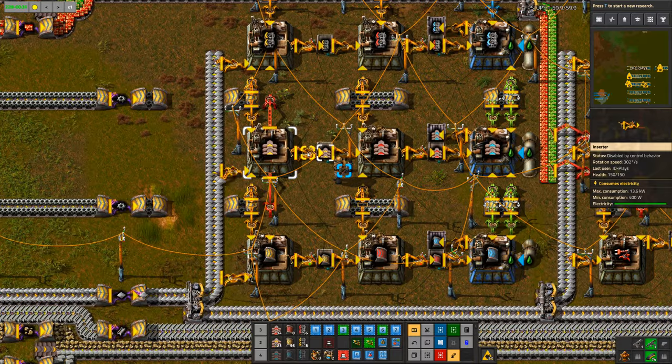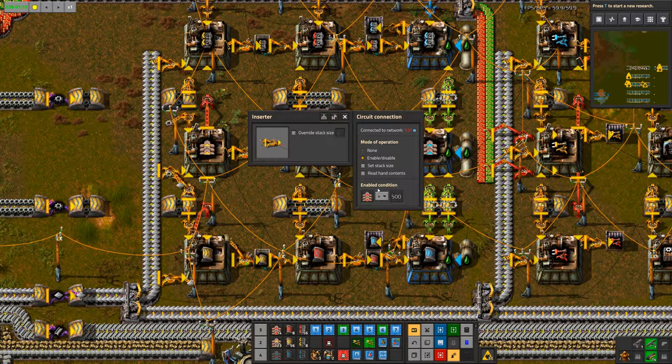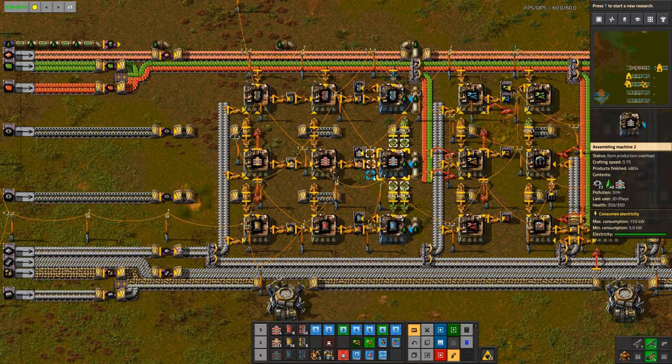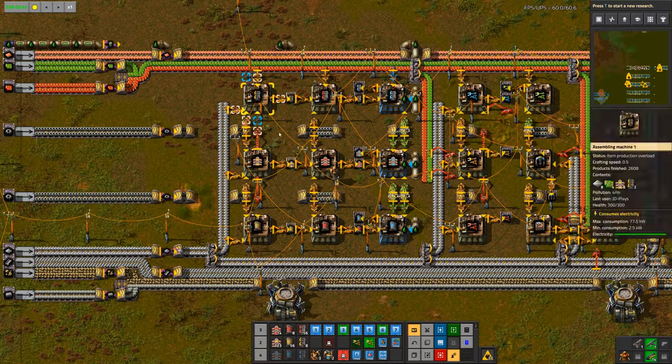Yellow belt is capped to 2000, because whether you like it or not, early game you're going to use a lot of yellow belt. From there, some people continue upgrading everything to red. Red is capped to 500. The other reason it's capped lower is generally by the time you start getting red belt, you don't have unlimited iron. In Factorio, you're always short on iron. So the workshop is designed to work slowly in the background — nothing is built to ratio.